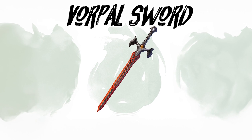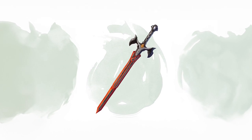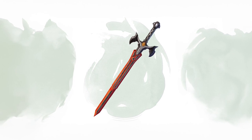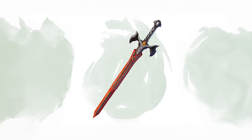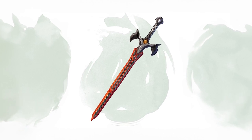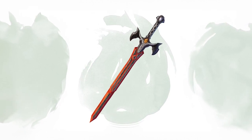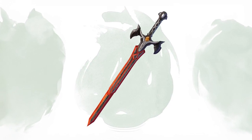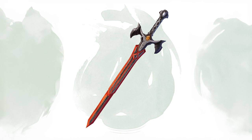Vorpal Sword. The decapitator of the D&D world. With a well-aimed natural 20, this sword isn't just cutting deep — it's taking heads clean off. It's not just a weapon; it's basically a guillotine you can carry. It's not the sword that's deadly, it's the one who wields it. And in the hands of a lucky hero, this sword becomes the stuff of legends and nightmares for any creature with a neck.